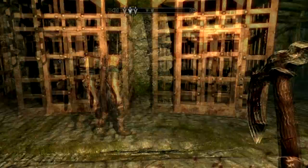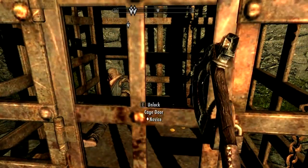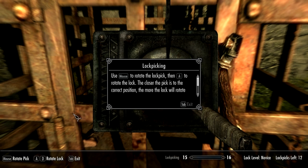Lock pin. Grab anything useful and let's go. Use mouse to rotate the lock pick, then A to rotate the lock. The closer the pick is to the correct position, the more the lock will rotate. But before the pick breaks — only when it is in the correct position will the lock fully rotate and open.